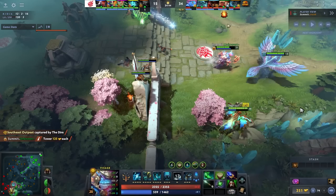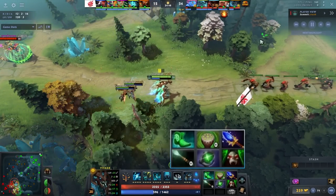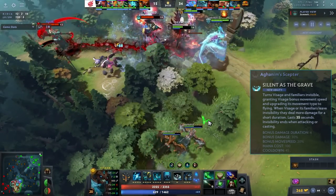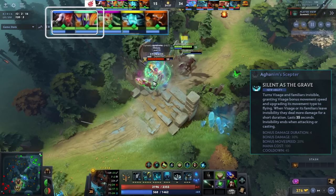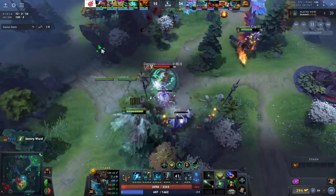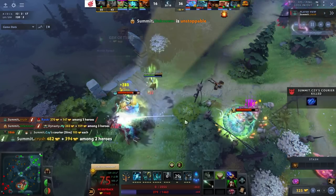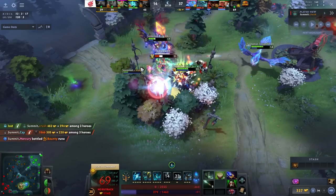First off, we have the Visage. Getting into this team fight, his job is to try to backline the supports. I really like the build he goes. Not going early Rave Pack is kind of a grief because that item is unbelievably broken — but why go AG's this game? The reason he can do that is there's a Rubick and a Grimstroke: two heroes you can kill from full. He finds them both badly out of position, instantly takes the Grimstroke out of the fight. That's a great team fight from a Visage.